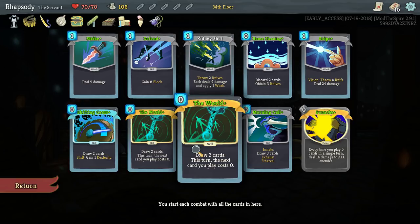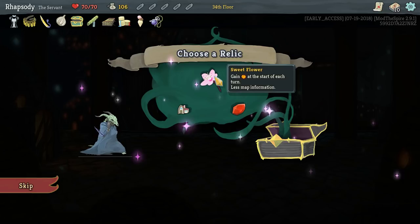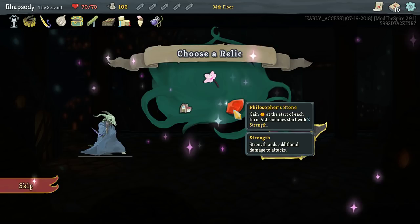We'll be taking Tiny House — it has been buffed from giving you 30 gold to giving you 50 gold. We don't need the Sweet Flower from Replay the Spire: gain energy at the start of each turn, less map information. The problem is I have Colored Map Mod on, so I believe I would still be able to see every different map space because I'd just be able to tell by the color. Philosopher's Stone: gain energy at the start of each turn, all enemies start with 2 Strength. We don't need any of those.